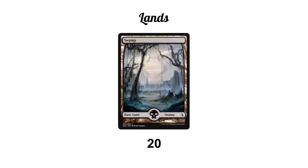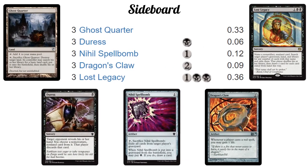The land side is super exciting — we run 20 Swamps. That's it. It's a breath of fresh air compared to last week's six different land types on screen. We run slightly more than the curve might indicate because when we don't need Swamps it's easy enough to discard them via Smuggler's Copter or turn them into 2/2 zombies with Cryptbreaker. A five Swamp hand isn't always that bad given our discard outlets.